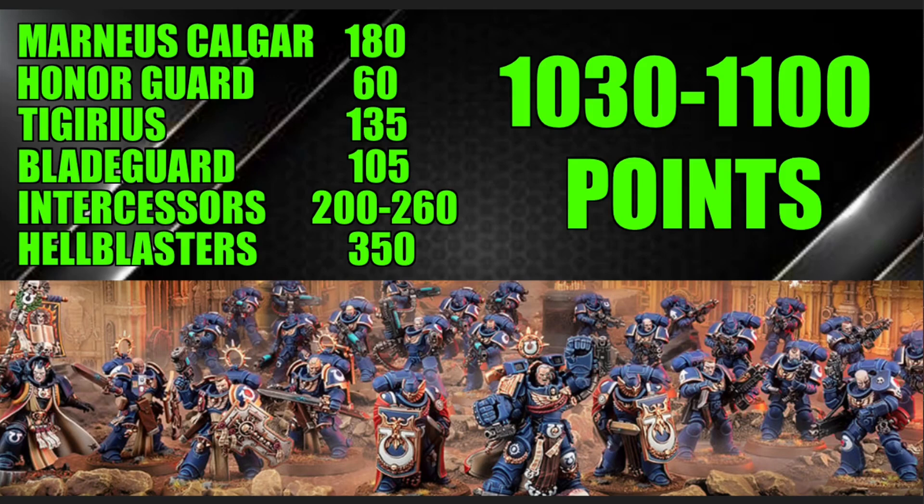For your Intercessors, you get 10 — you can build them as one 10-man squad or two five-man squads. You can give them upgrades like a thunder hammer, power fist, power sword, or grenade launcher. With no upgrades or fully maxed out, they'll fall somewhere between 200 and 260 points. You'll probably land somewhere in the middle — it's nice to have a combat weapon, but you don't want to spend too many points on them as they're kind of your chaff in this army.